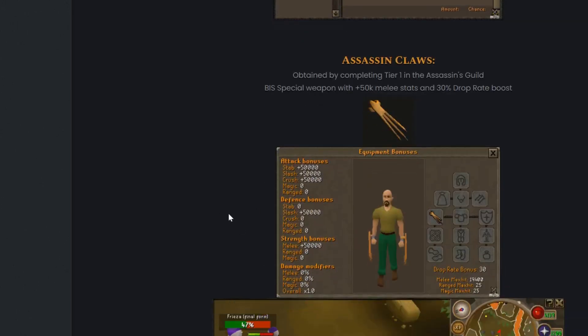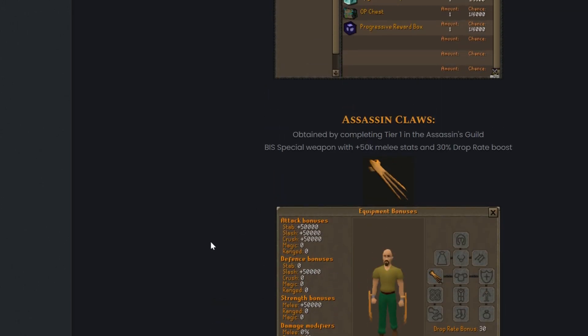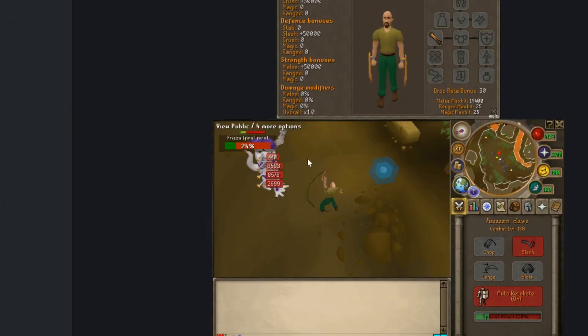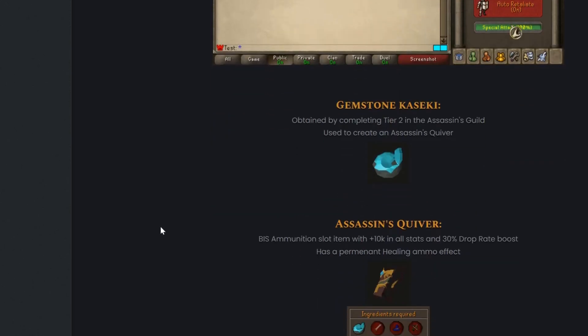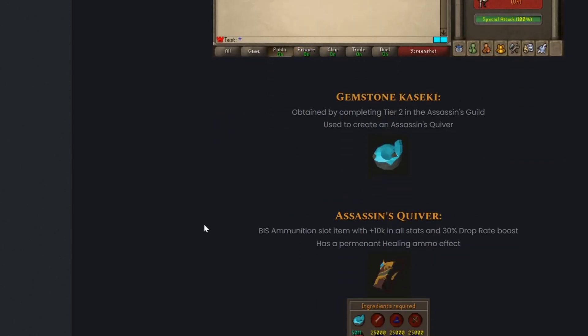The Assassin's Claw can be obtained by completing tier one in the Assassin's Guild — it's the best-in-slot special weapon with 50k melee stats and a 30% drop rate boost. Here is the spec animation of the Assassin's Claws in use.